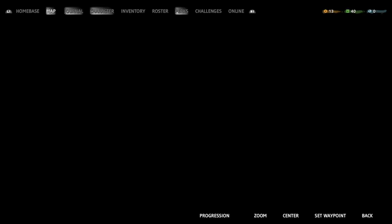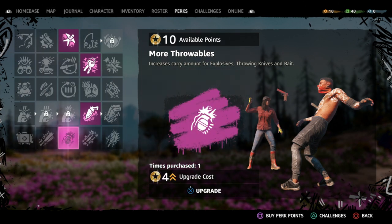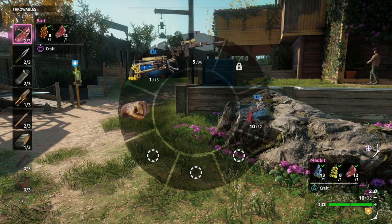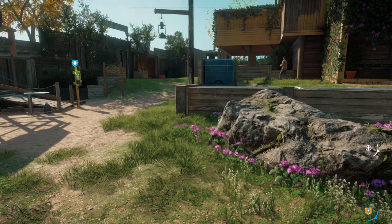You can come into your weapons wheel and just craft it. However, when you first start out you can only get two of them, but there's a way to get more — it is this perk: More Throwables. With More Throwables you can hold more bait. In this case I went up from two, which is the base amount, up to three.